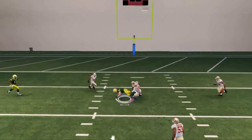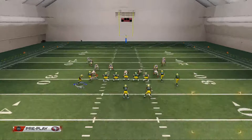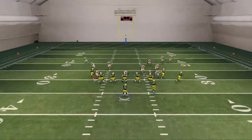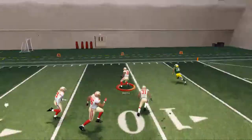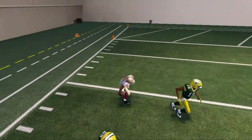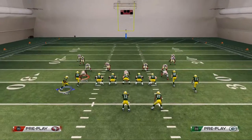Another option specifically against Cover Four is the seam route to Jordy Nelson over the top — pass lead it up and it does a very good job splitting those two deep zones. A quick note: against Cover Four, the deep corner route to Randall Cobb is one I would not throw, as it doesn't do a good job and will typically get intercepted if you force it into that three or four deep coverage.